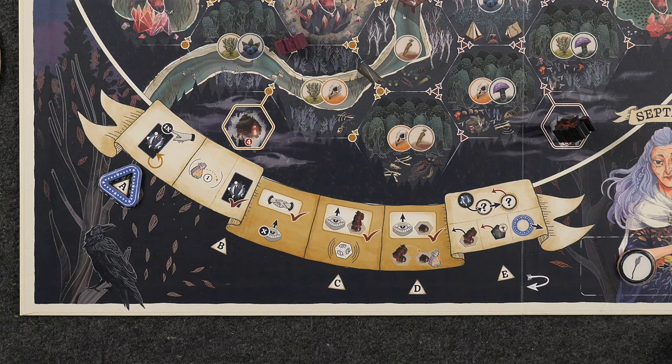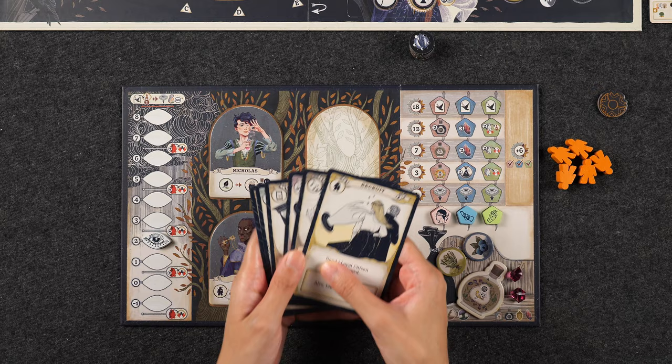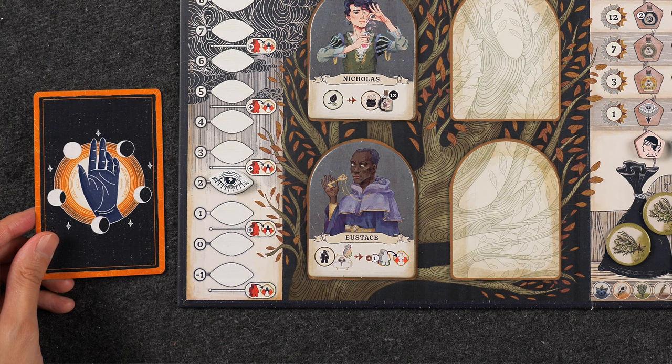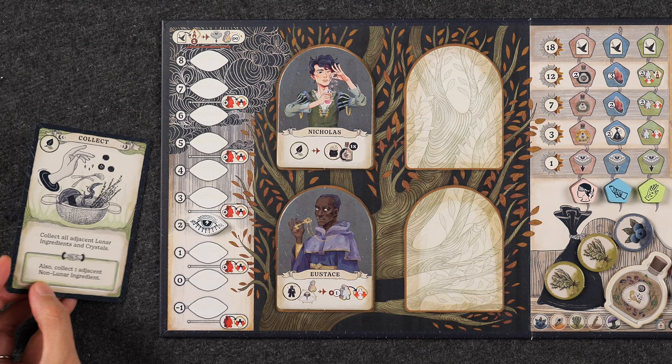Each season, players complete five moon phases, following the five steps of the turnstep track. At the start of each moon phase, players choose the action they'll be taking on their turn by simultaneously selecting one action card from their hand and placing it face down in front of them. In the next step, players who have chosen the same action will receive a matching bonus, so during this step, open discussion is allowed, but players are not required to tell the truth. Once everyone has selected a card, they simultaneously reveal it, keeping their card to the left of their player board.